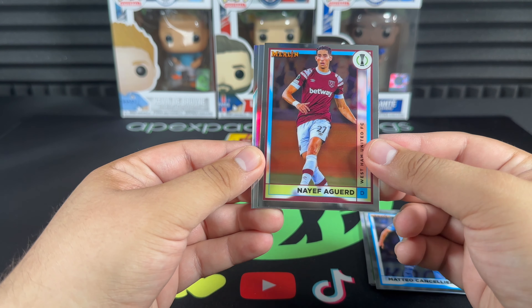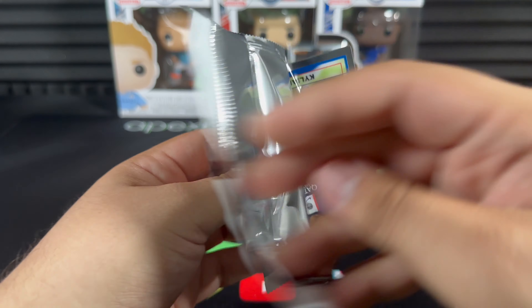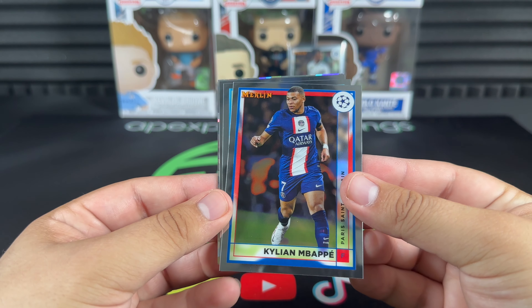And we get an Ageless Alchemy Patrick Kluivert. Not bad — Barcelona legend right there. Second to last pack — looks like we've got another atomic. I think this is out of 250.